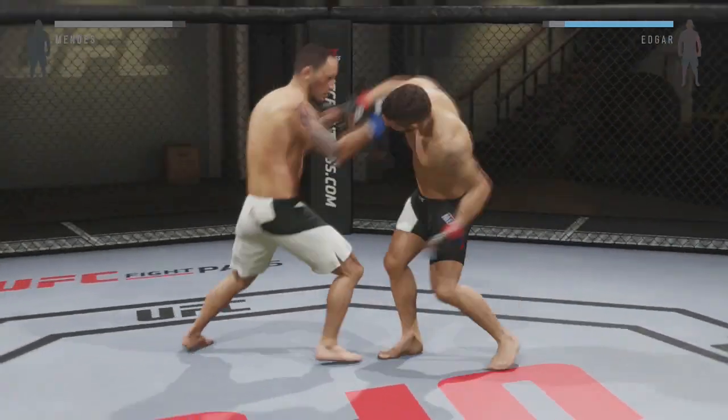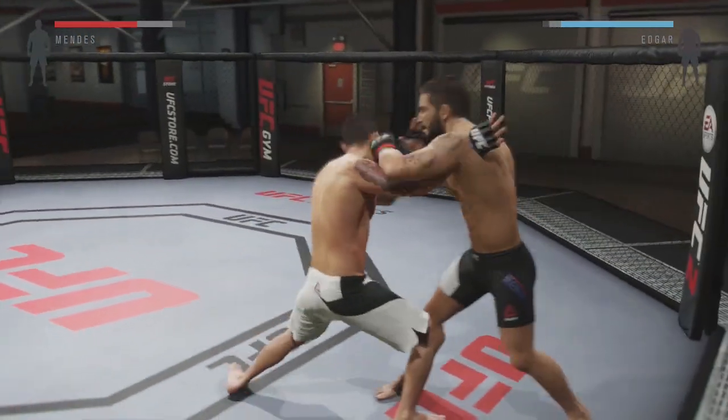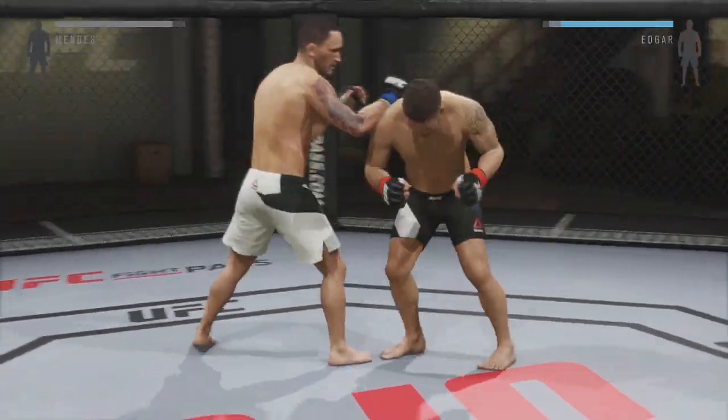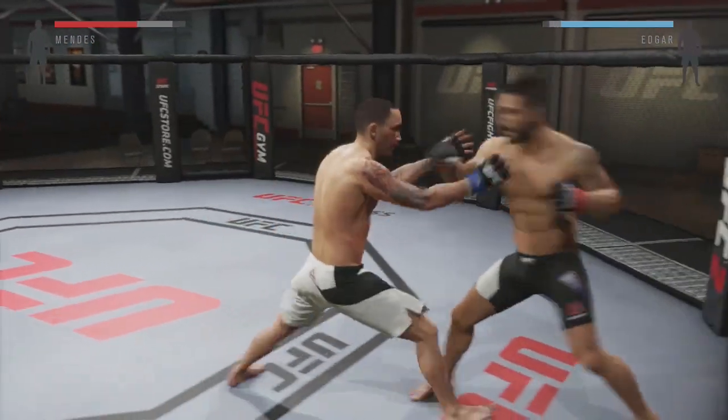The first thing I'm going to go over is denying the clinch attempt. There are two ways you can do this. The first one is you can interrupt his clinch attempt by landing strikes. This can be strikes to the head, body, or I believe some leg kicks as well can actually deny the clinch attempt.